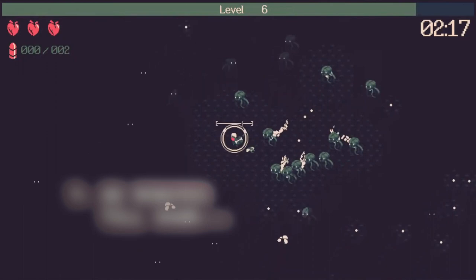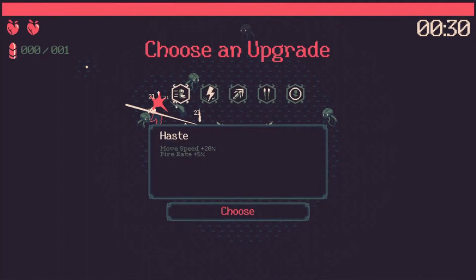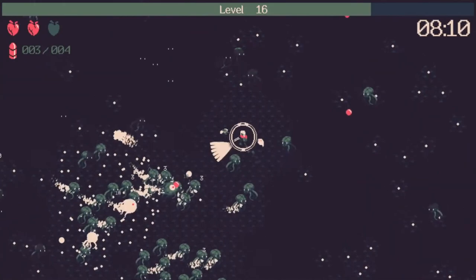Number 7: 20 Minutes Till Dawn. It had me at Lovecraftian in the Steam description. Use your runes to build a set of skills to survive 20 minutes. Most folks would agree that this scratches the bullet heaven itch almost as well as Vampire Survivors. It also has a fantastic stylized aesthetic with a muted color palette that sets it apart from the rest, at least visually. Oh, and more vampires.